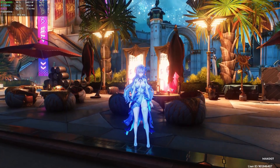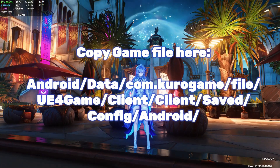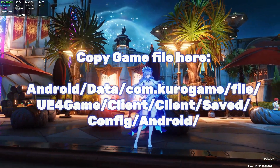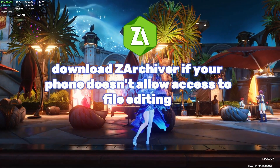So listen, if you still want to try it, do this. Drop the files into this folder right here: Android/data/com.kurogame.gplay.wutheringwaves/files/UE4Game/Client/Client/Saved/Config/Android. Can't access that joint? Download Archiver from Google Play. That's the cheat code.